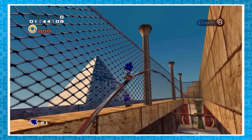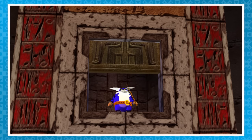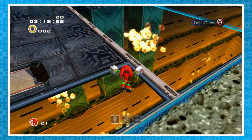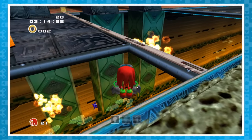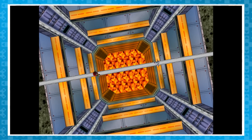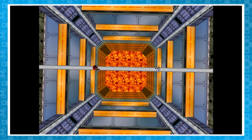While Sonic runs through Pyramid Cave, Big can be found enjoying the sights. During the cutscene before the Egg Golem fight, Big once more appears with some button mashing. In the level Meteor Herd, Big can be seen in the level — what is he even doing down there? Following that is a cutscene in which Big appears quite a few times.